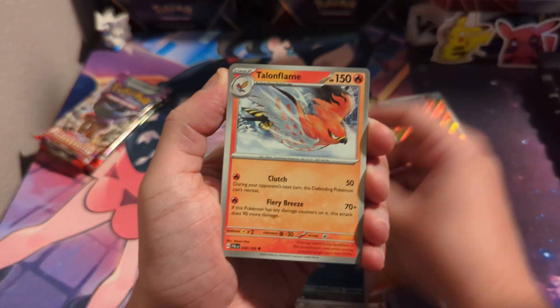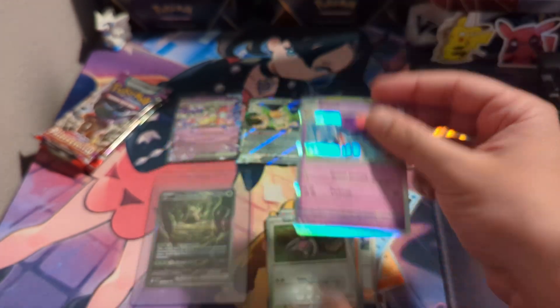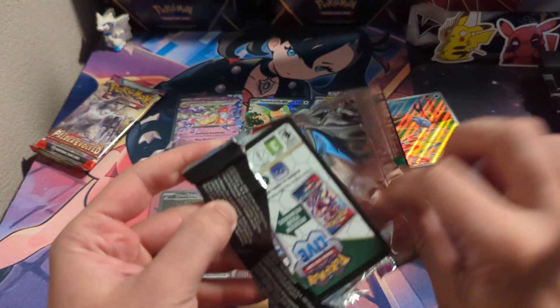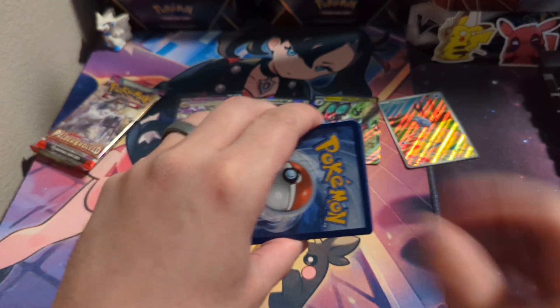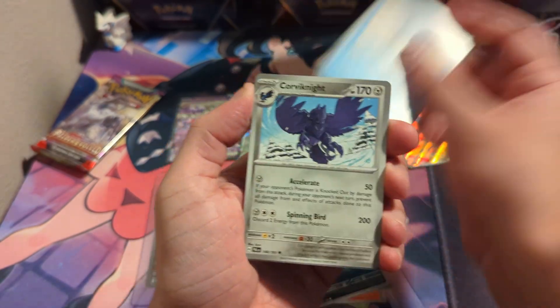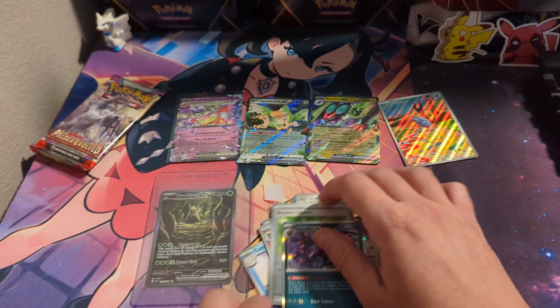Char Cadet, Misdreavus, Arctobax, Talonflame, Slakoth, and a Raichu holo. Three more packs — come on, give me one more hit. This side is a lot weaker, so I guess the right side does hold true to being better than the left side. Sandygast, Murkrow, The Titan, Dunsparce, and a holo.